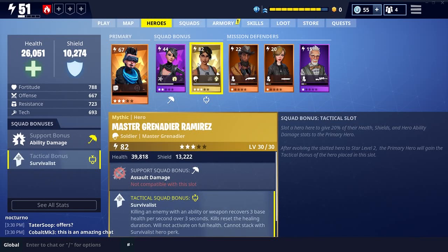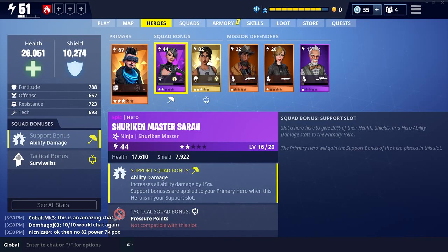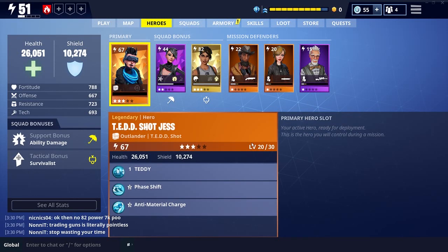And then we've got the tactical squad bonus of Master Grenadier Ramirez, which is Survivalist - so killing an enemy with an ability or weapon recovers 3 base health per second over 3 seconds, and kills reset the healing duration. It will not activate on full health and cannot stack with the Survivalist hero perk. So you've got the survivability there, and you've also got the Shuriken Master putting out more damage. As a group, as a utility, it's extremely, extremely effective.